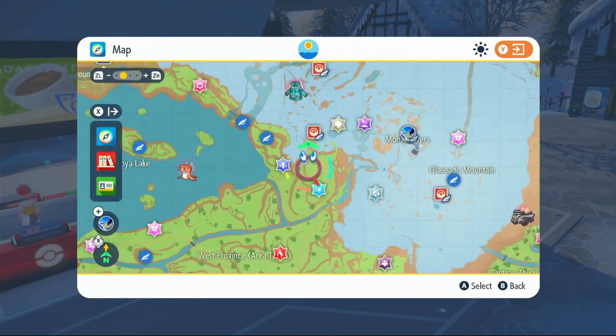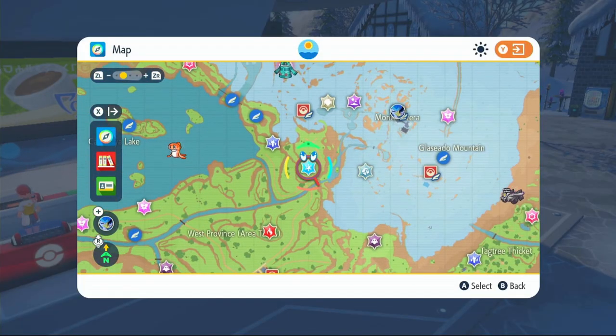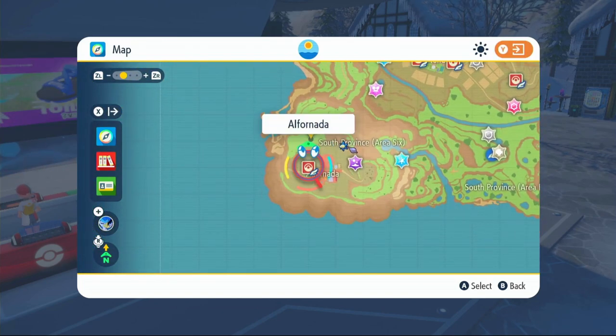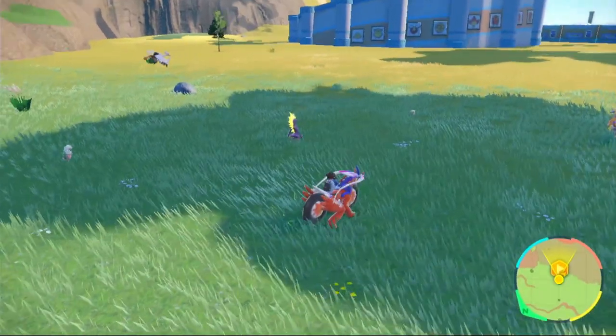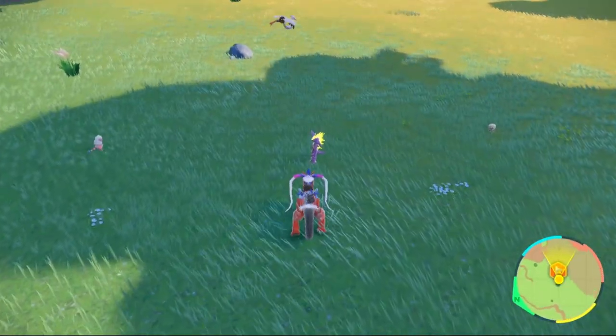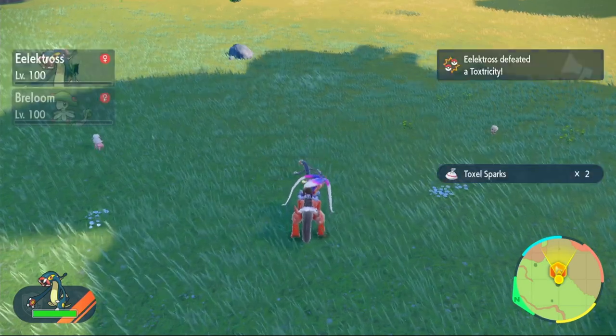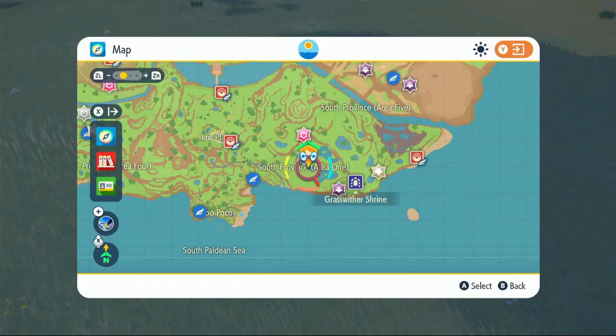You will need LP for all of these TMs, but I'm guessing you've got quite a bit of that if you've been doing raids. For Toxels, fly over to Alfornada — once you go out a little bit to the green grass you should be able to see Toxel, then just take it out and you'll get your Toxel sparks. For Wooper, fly over to Poco Path Lighthouse.